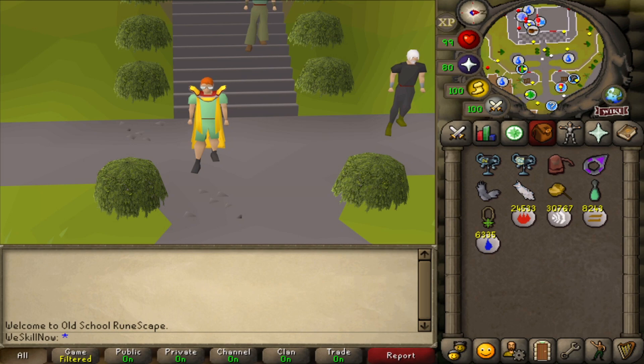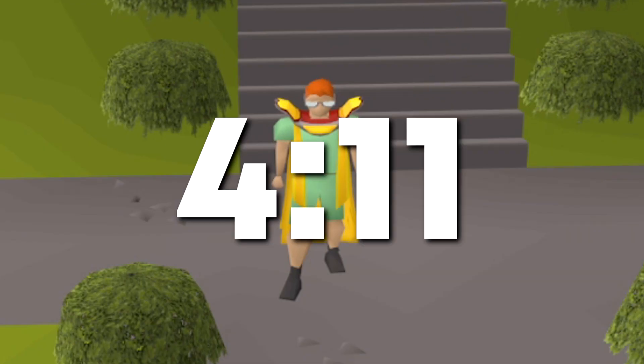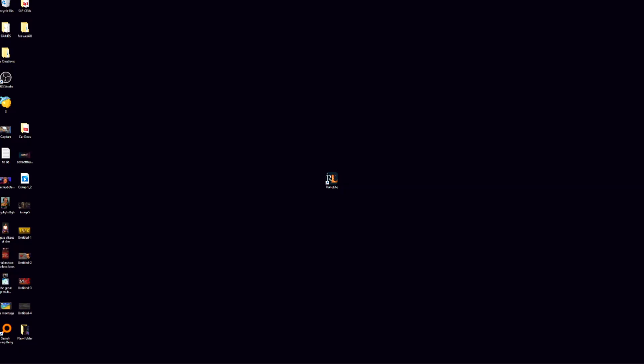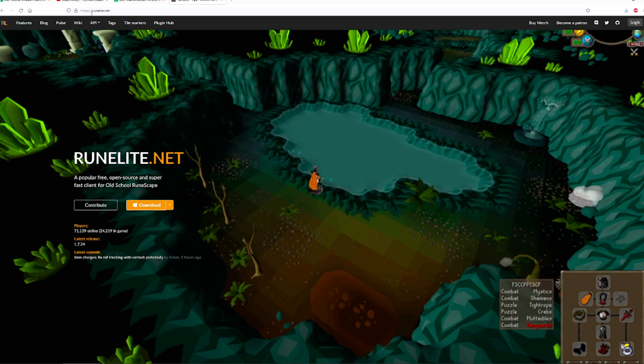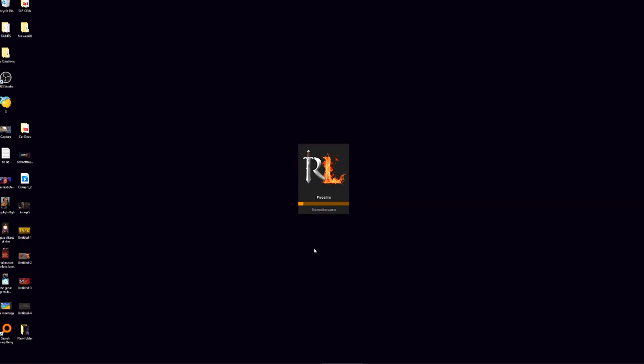The first section of this video is about using optimal settings. I'll keep it short, but if you'd like to skip this, go to the timestamp on the screen. This is the desktop of my computer. First off, I'd like you to download RuneLite. Go to runelite.net and click the download button. This is a client that'll make the game way better to play.